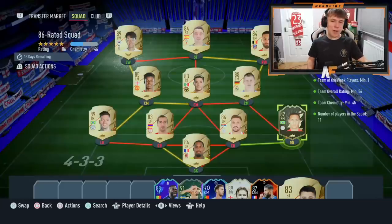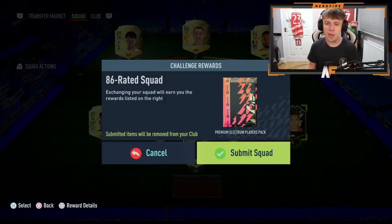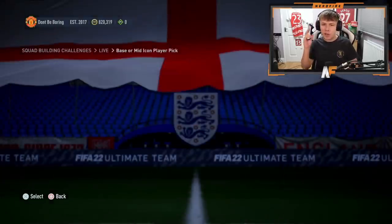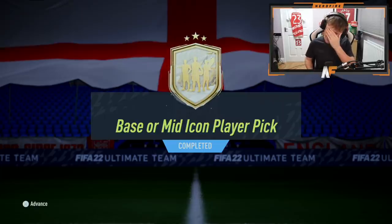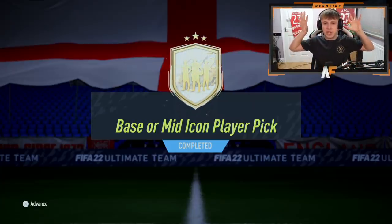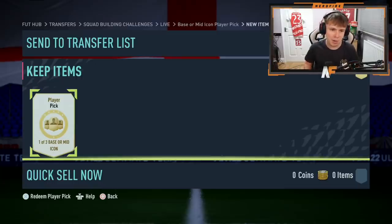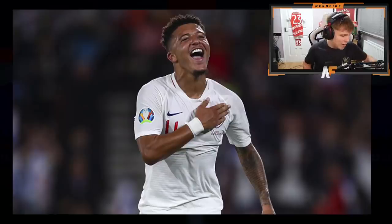Here we go — it's the first icon player pick SBC available on FIFA 22, a base or mid icon pack. We're going to submit the final squad. My club is well and truly in the mud after this SBC, but we have completed it. Base or mid icon player pick completed! We're going to do a proper stat reveal for each card, because the coins this cost were absolutely ridiculous.